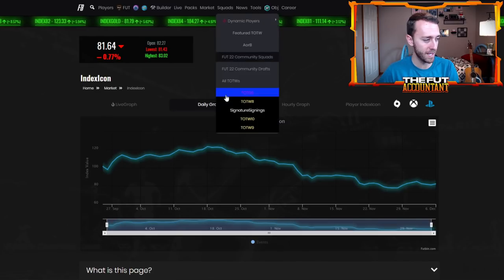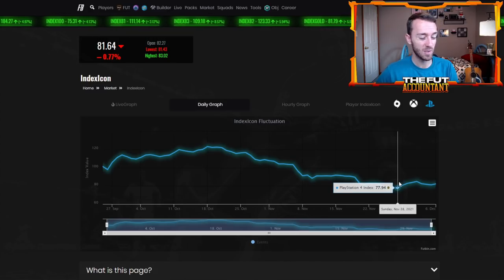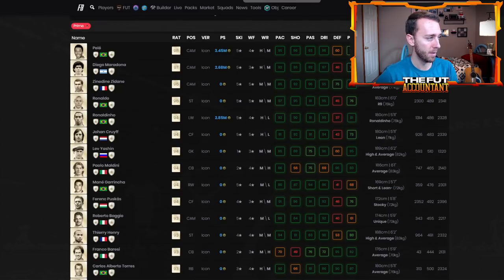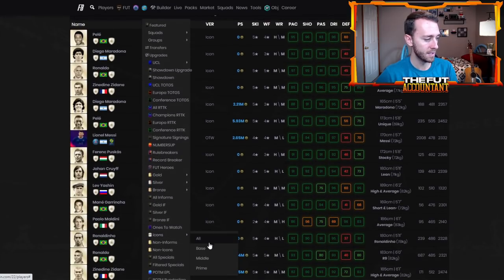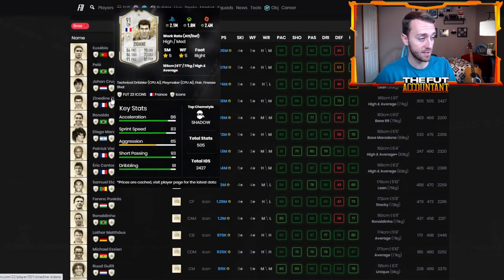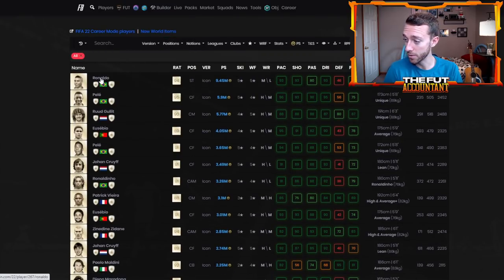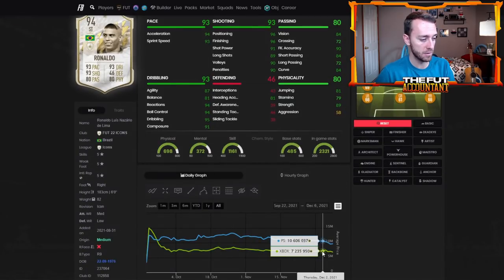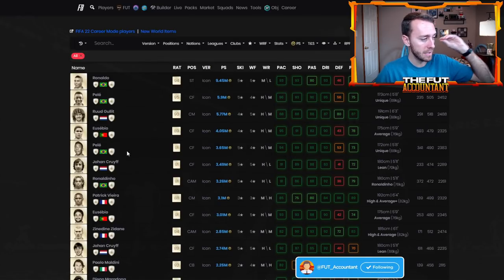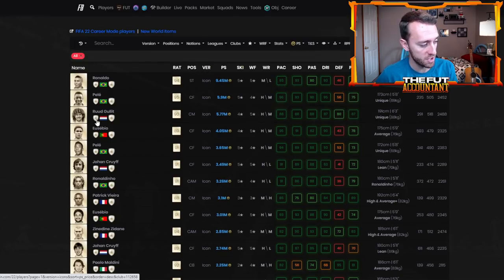Now let's talk about the icon market. I want to take a look year over year, especially since a lot of you guys have icons and want to know what to expect with prices. In the past couple of days, we've seen specifically the top tier, the most elite tier of some icons, already start to drop off a little bit. Zidane is 2.1 mil. R9 is 9.5 mil - he's literally down a million coins. After Black Friday you saw a nice bounce back, but most of your elite tier ones like mid Hulk, 5.7-5.8 mil - he was 6.8 mil last week. So that's where you've seen the largest amount of drop off.